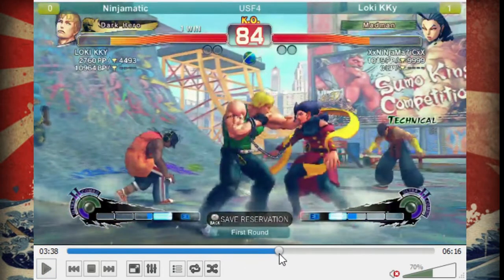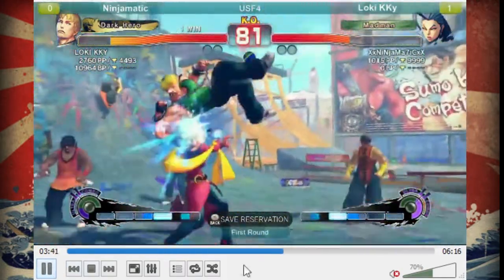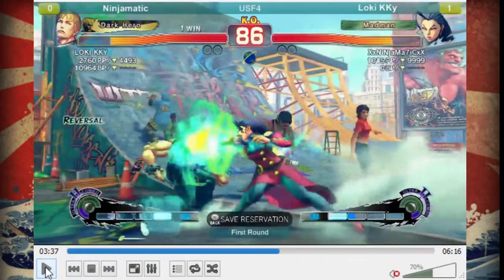The Zonk was very good. Rose can't really end any of her block strings with that spiral because it's not a true block string and Cody's Zonk can always go right through it. And if Cody is actually paying attention, if she tries to end that crouching medium punch with her orb - maybe it's spiral orb - he can actually jump in reaction to that and punish her before she recovers. So she can't end her block strings with the spiral or the orb because Cody has options to cover both of those enders. He does a good job punishing her for trying to do the spiral.